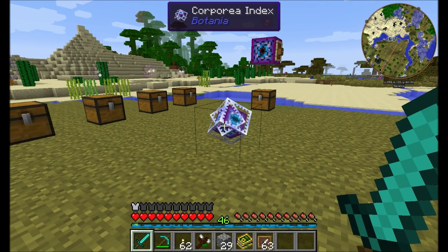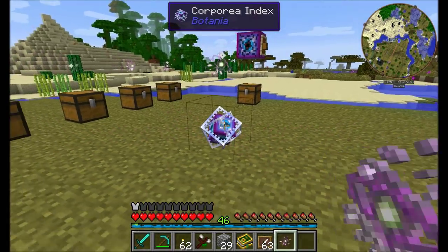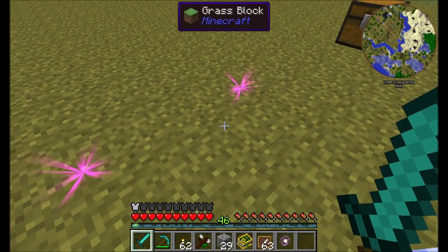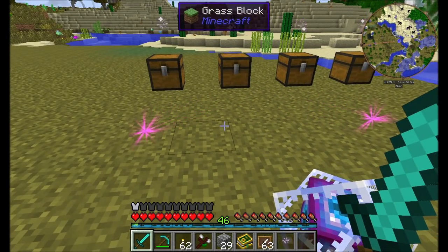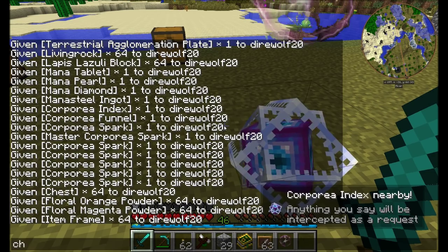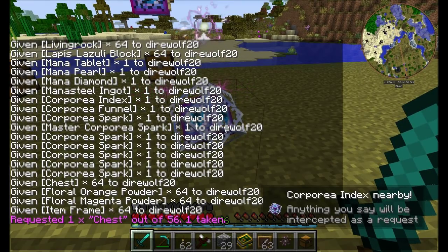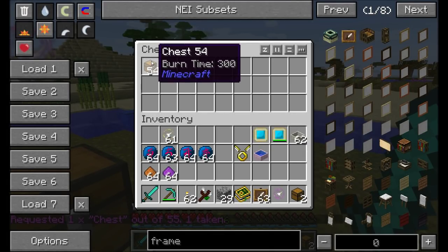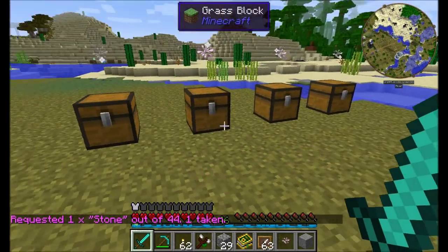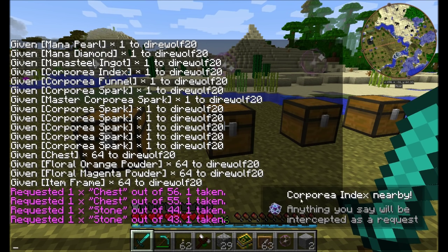And now for the ultimate corporeal ability — the Corporeal Index. Place a corporeal spark on top. Whenever you get near the corporeal spark, a particle effect will outline the radius within which the player needs to stand for the corporeal index to work. What this does is allow you to vocally request items from the network. For example, if I wanted a chest, I would type 'chest' — boom, requested one chest, out of 56, one taken. Let's request another chest. One chest received, 54 remaining. I'd like some smooth stone — requested one stone, out of 44, one taken.